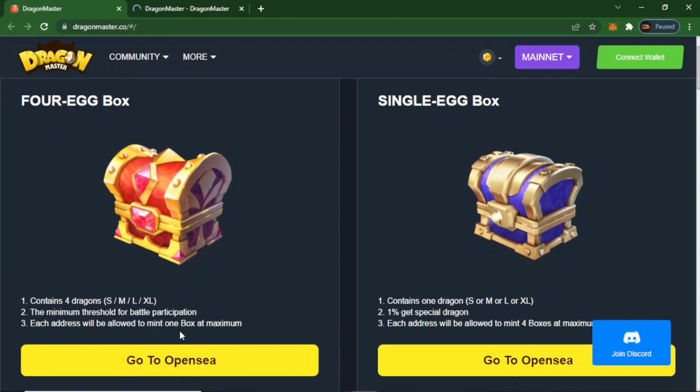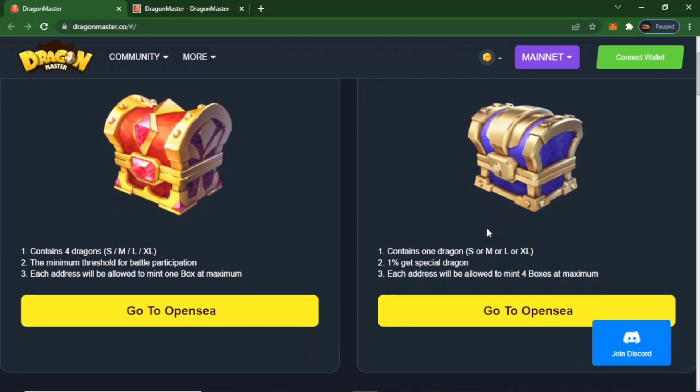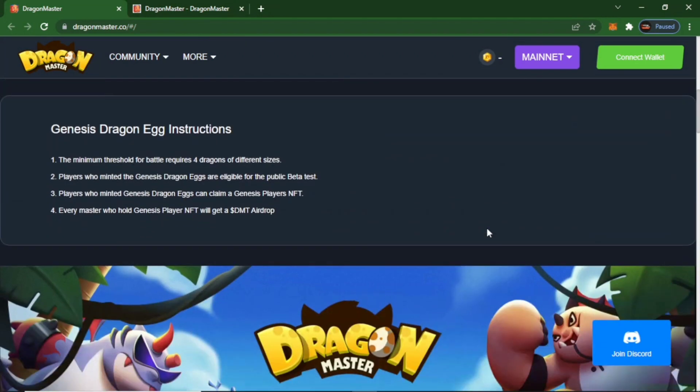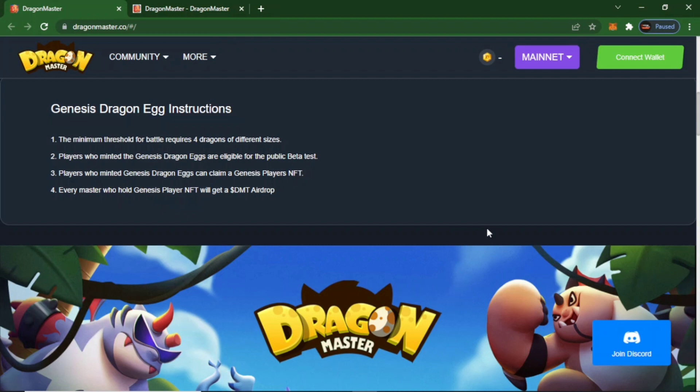Each address will be allowed to mint 1 box at maximum. On OpenSea, you can buy a single egg box — small, medium, and large eggs. 1% gets special dragons and each address will be allowed to mint 4 boxes at maximum. There are instructions that the minimum hold for battle requires 4 dragons of different sizes.